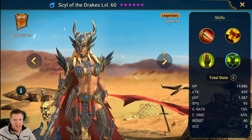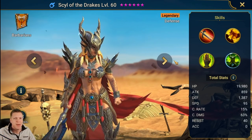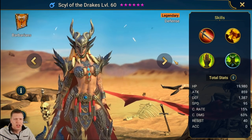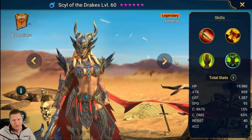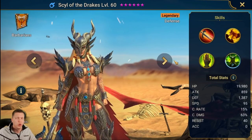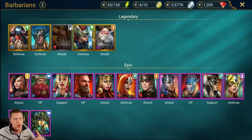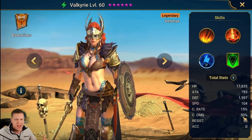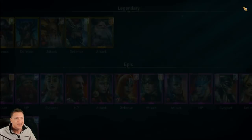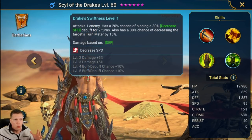This is going to be a defense-based champion, which is why you see the significant base defense of 1387 and a decent HP number of 19,980. The attack number is absolutely irrelevant. One cool thing about Sill is the base crit damage is 63 — typically, like Valkyrie, base crit damage is 50 — so we're getting a little bit of a bump there.